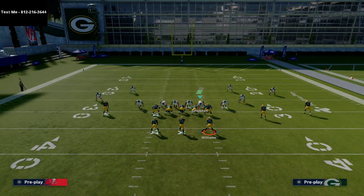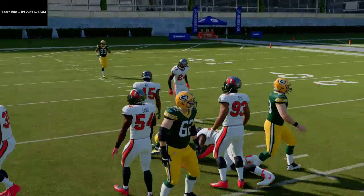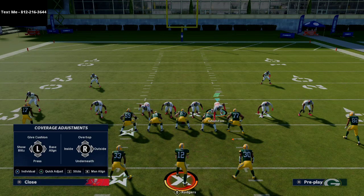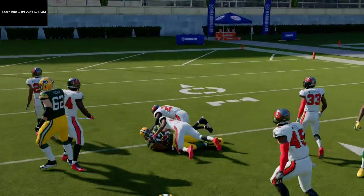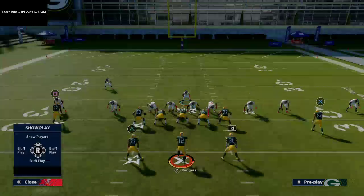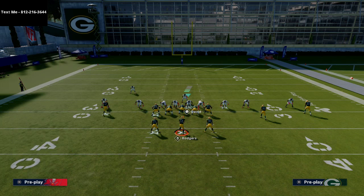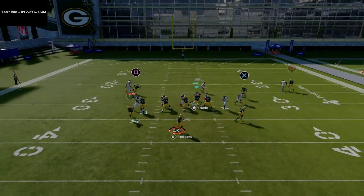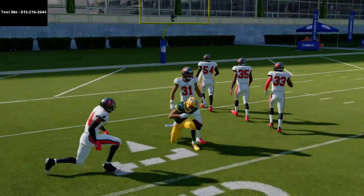If you have Backfield Master or Hot Route Master, you can put these guys on shoot flats as well. Notice these drag routes — especially against defenses that shade coverage over top without pressing — these drags are going to beat man to man as they cross and get open. If the user is in the middle of the field and they man up the slot corner onto the running back and cover the slot receiver themselves, both drags are still going to cross and come open at multiple points.